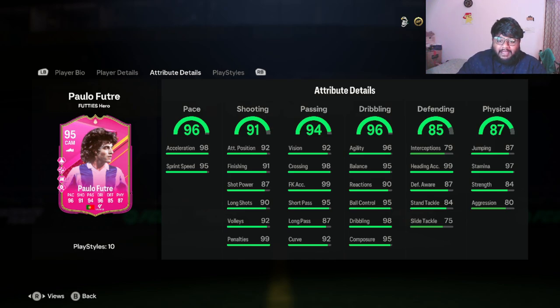Passing is also really good: 99 free kick accuracy, 98 crossing, 95 short pass, but long pass is only 87. Long pass and short pass are the most underwhelming stats for me right now. He has 92 curve, and in dribbling he has 95 ball control and 98 dribbling.